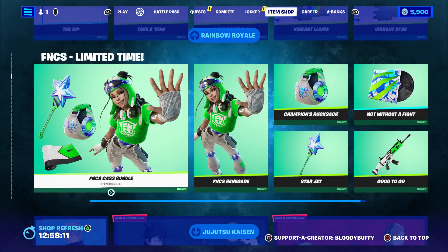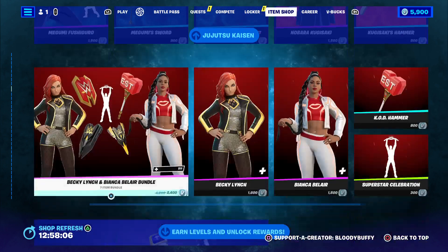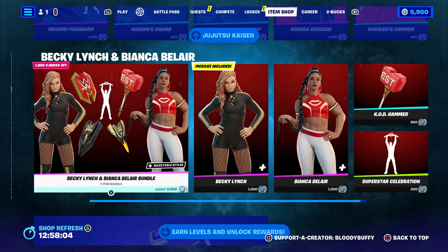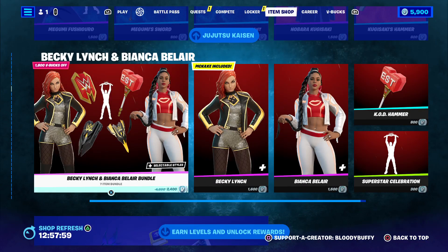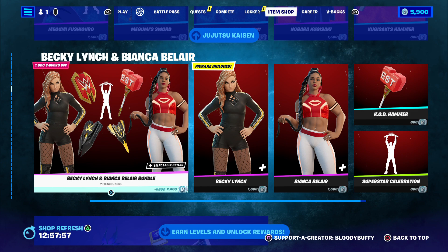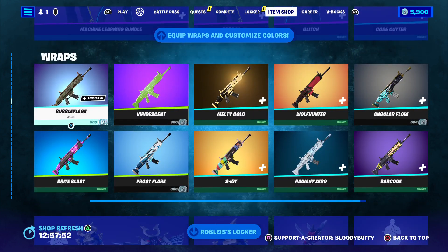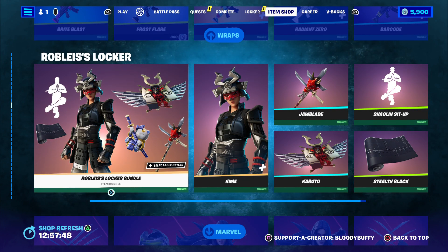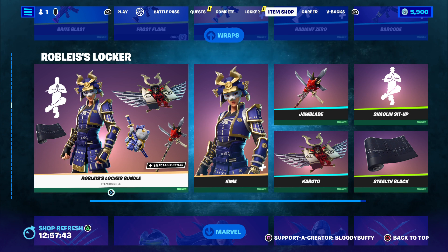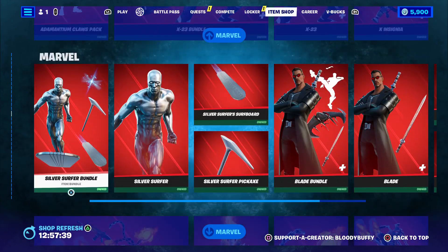The FNCS Bundle, Jiu-Jitsu Kaizan, Becky Lynch, and Bianca Bella — still deciding on whether to get that, I do like my WWE divas. The Cora's Level Up Quest Pack, the Machine Learning Bundle is still here from yesterday, as are the Rats Re-releases Locker Bundle. That's where we got our gift from Felix — thank you again.